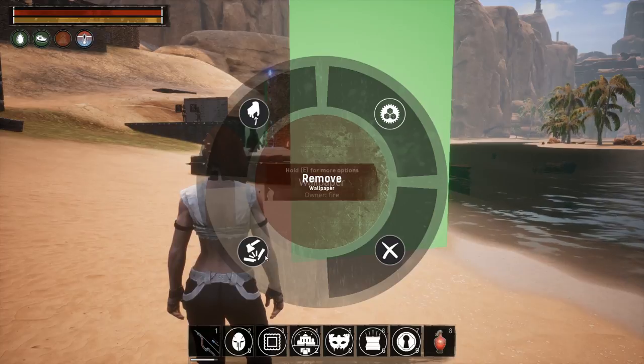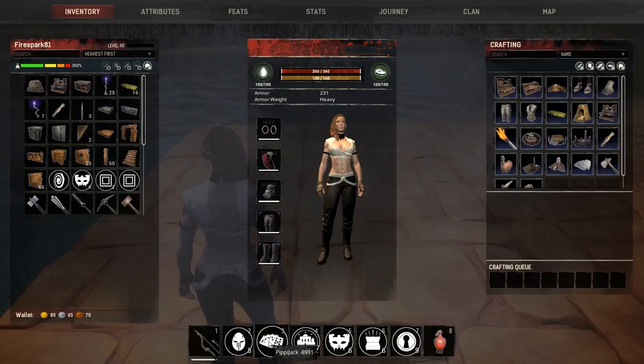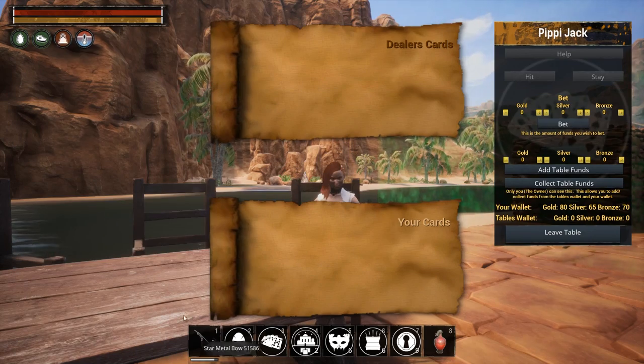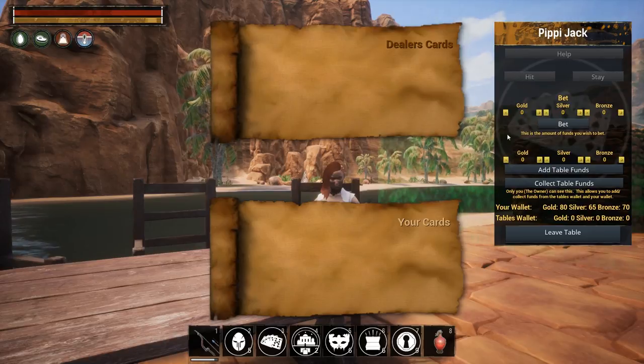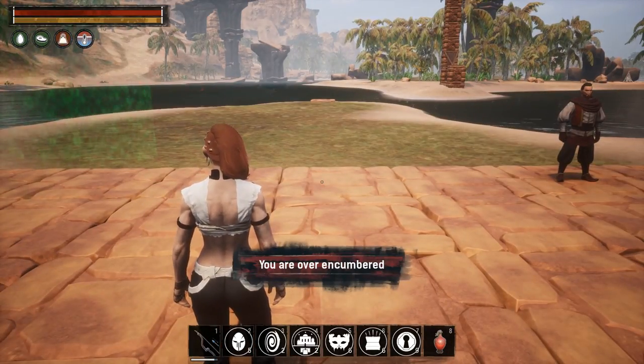Next up we have the Pippi Jack — this little item here. Place it down and it creates a table; hit E to activate it, and it lets you play cards. I don't have anybody else at the table, but that's what that feature does.